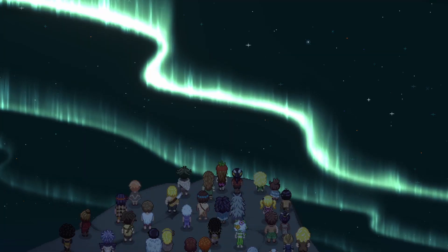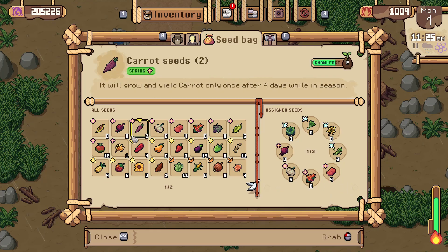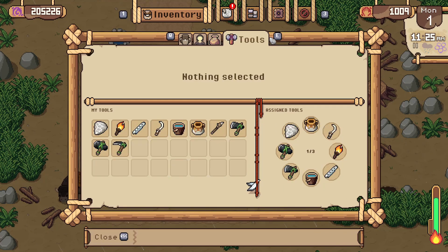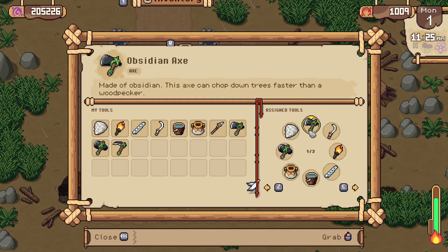There will be a festival on winter day 28, so you'll remember when it ends based on that. My sixth tip is that you can rearrange your tools and seeds in your inventory. I like to organize my seeds by the season at the beginning of each season in the first row of my seed bag. You can also organize your tools — some tools you won't need as much later on because you upgraded or got a new one that replaced it. It's a little tricky at first, but once you play around with it, you'll get the hang of it.